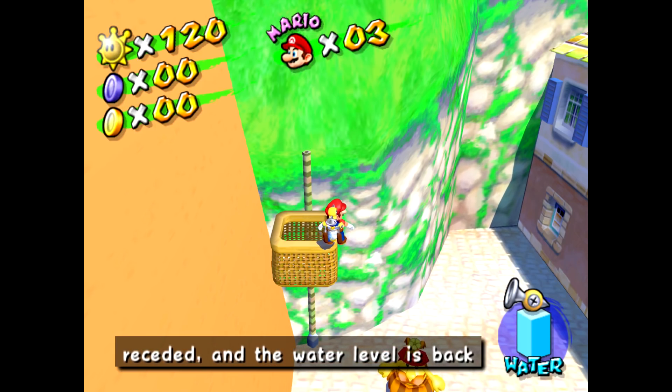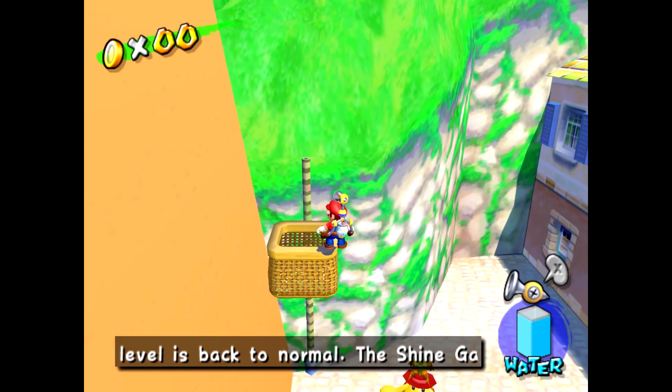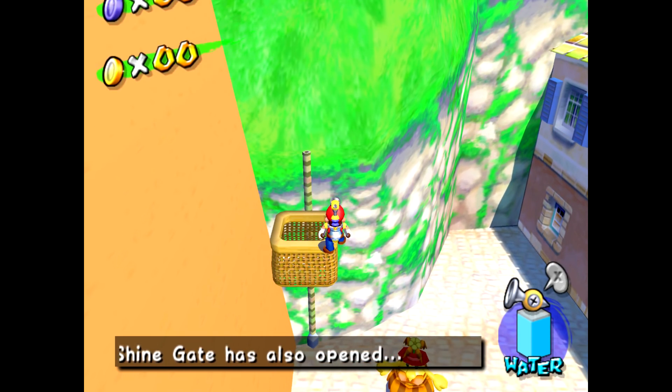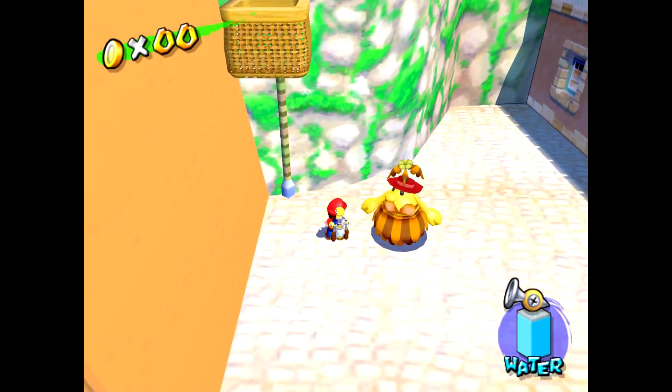Executing the trick is pretty simple. First you get into sidestep position, and then you begin to charge a rocket. Right before you launch, you exit sidestep position. Mario's animation of returning to his normal standing position cancels out the rocket launch. From there, you can sidestep off of whatever you're standing on, and you'll immediately be propelled upwards. Mario stored a rocket, and he used it later.